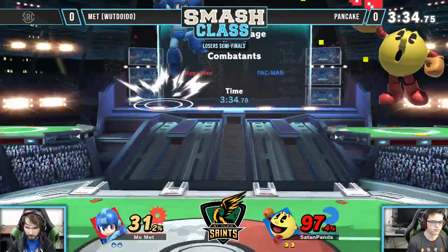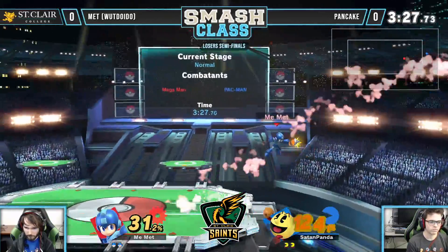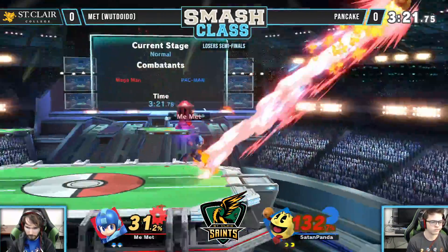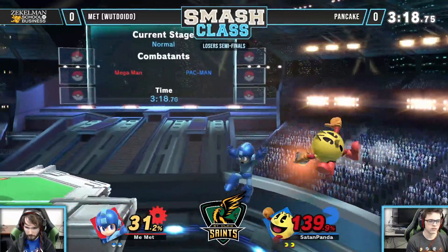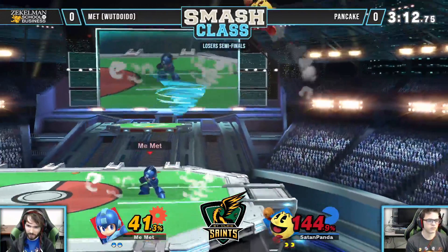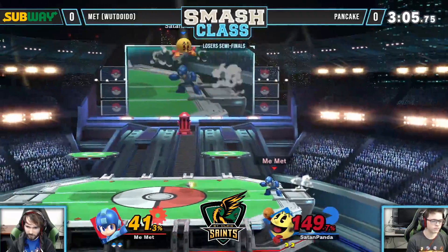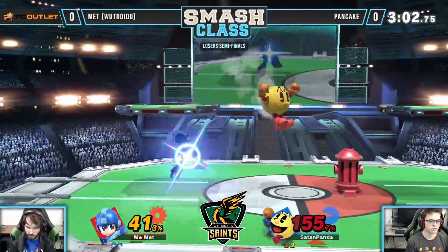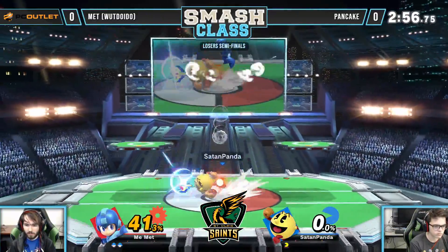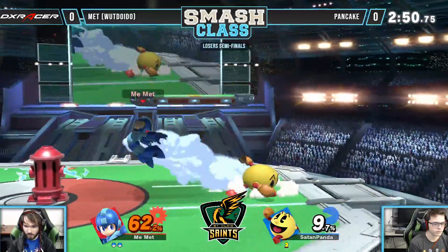One interesting thing about this matchup is that if Pac-Man throws out a hydrant while he's in Mega Man's up air, I believe he just straight up dies — it just whacks him in the face. It acts similarly to a jump and that momentum will just send him straight off the top. Matt is doing a great job just not letting that hydrant sit. He's using the hydrant more than Pancake is — just throwing projectiles at it and waiting till those projectiles send it back at him. Not really a bad strategy.